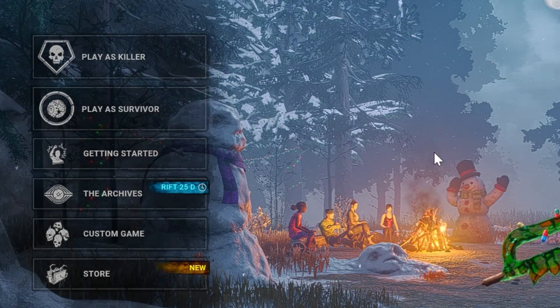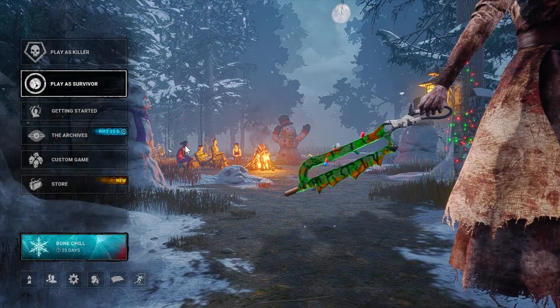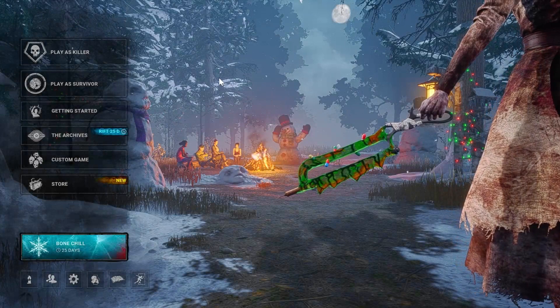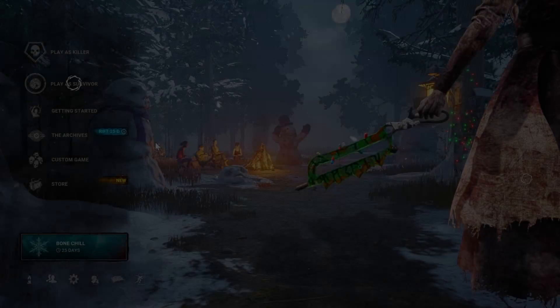You'll be greeted with this loading screen or lobby when you first join the game. When you first join there are a couple of options, which includes store, custom game, the archives, getting started, and play as a killer or as a survivor. After finishing the tutorial you have both options, which include playing as a killer or playing as a survivor.